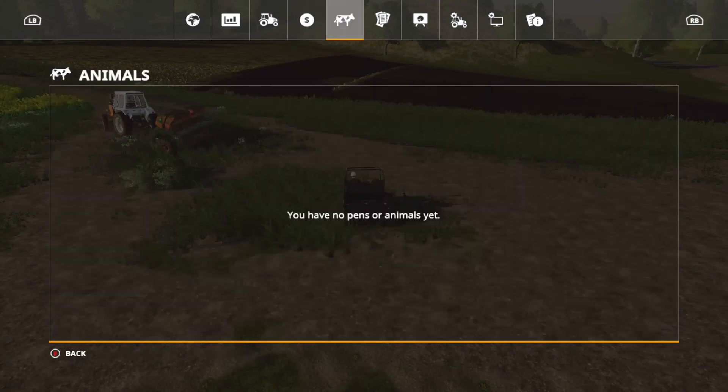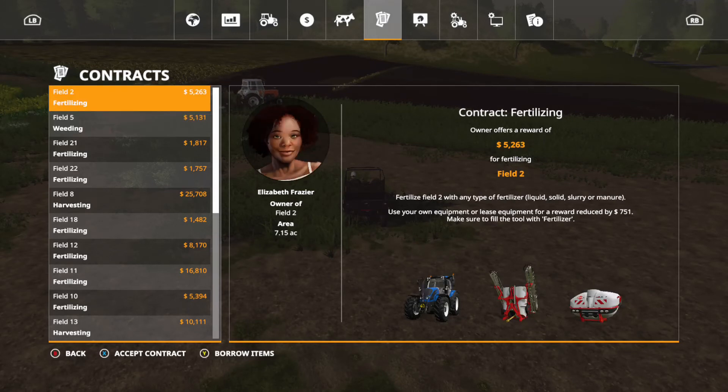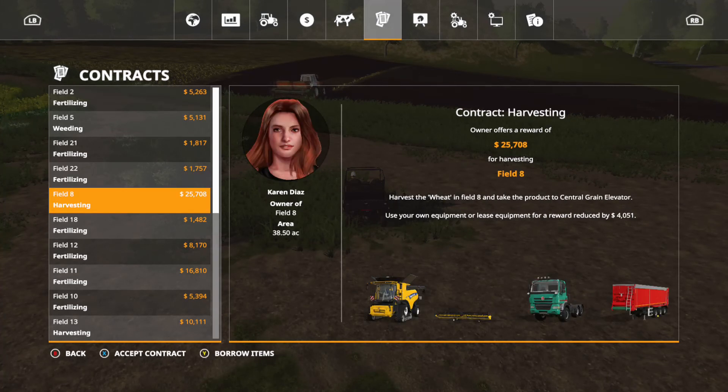Let me go ahead and go over into the worker menu. I need something — I need to field the harvest. Okay, this one. This is field 8 — that is a huge field. This one will take a while.